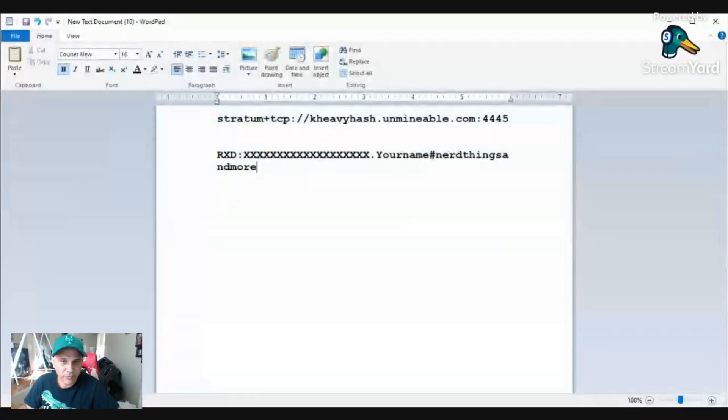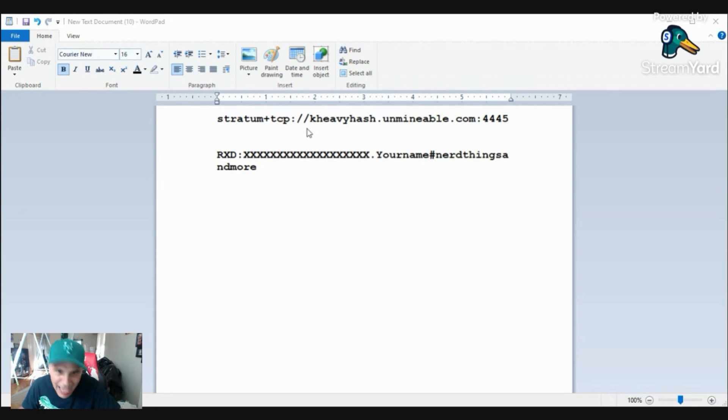Over here you can see that this is how it has to look: stratum+tcp://kheavyhash.unmineable.com:4445. It's in the description — YouTube might block it since it's an address, so just look at the way it shows. It has to be exactly the way you see here. You're going to put that in on the left-hand side of your GUI when you log in. That's the stratum you're going to use.